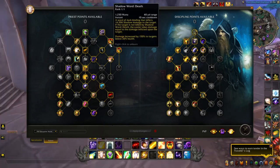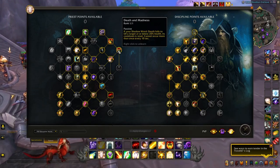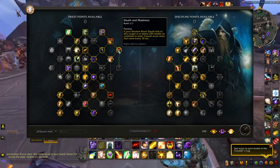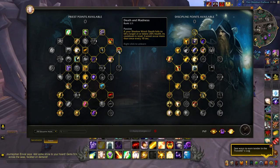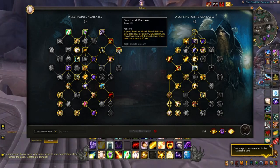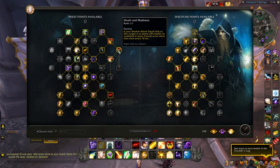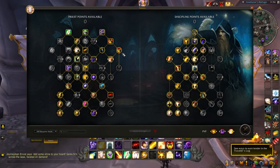Death and Madness benefits off of Shadow Word: Death — it's your second proc to use Shadow Word: Death to secure a kill. If the target didn't die from the first cast, got healed, or was suppressed, you can use it once more to ensure the kill. The more shadow damage you put out, the more it applies to your atonement healing, so you can heal the raid while dealing more damage.